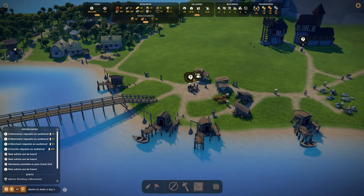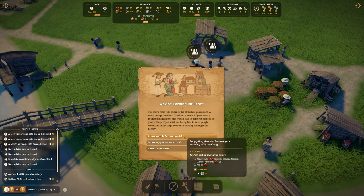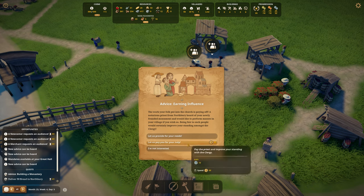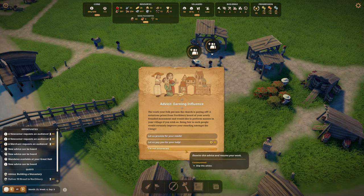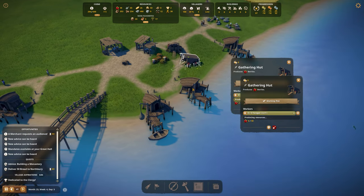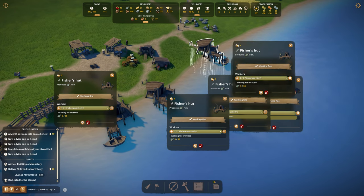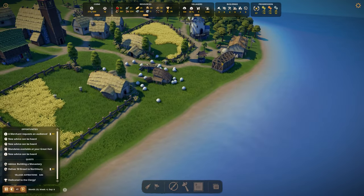Look at the bell tower — oh yes! This is going to be awesome. We have an event: earning influence. A notorious priest from Northbury heard about our newly founded monument and wants to perform masses in our village. But he wants berries and we don't have many. We're not interested at this point — we need our berries.